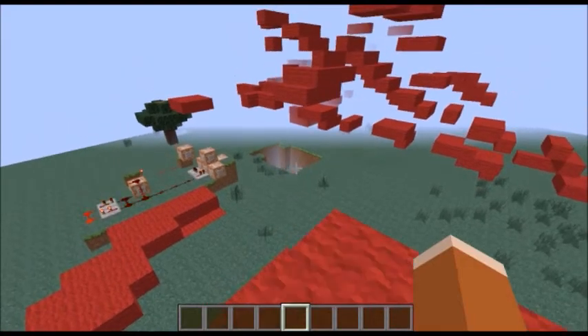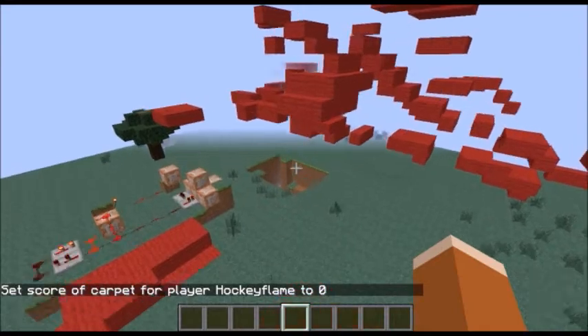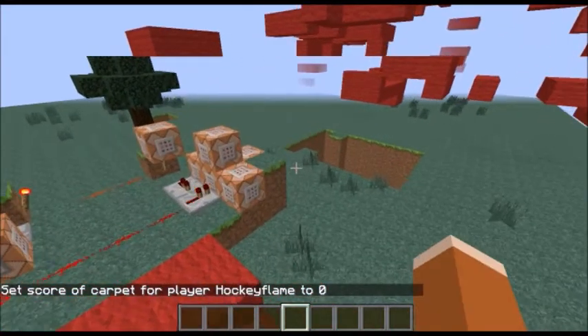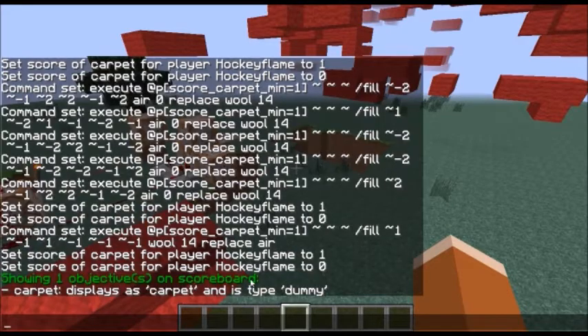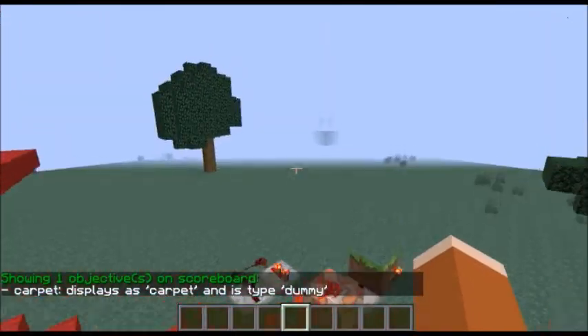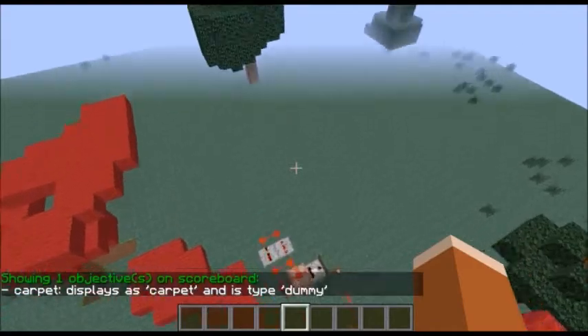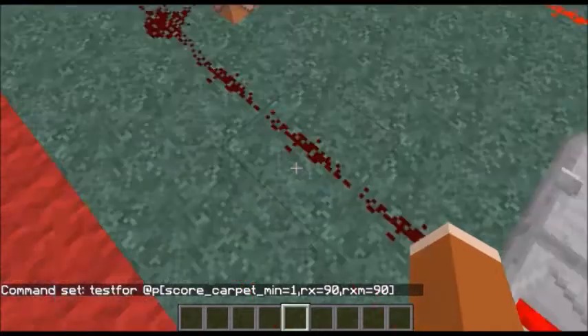I'm making this using just the execute command. I have an objective which is a dummy called 'carpet', so it doesn't do anything to you unless you activate it. Here it looks for a player with a score of 'carpet' equals one in RX — that means if they're looking straight down. RX minimum equals 90, so that means when you're looking straight down.